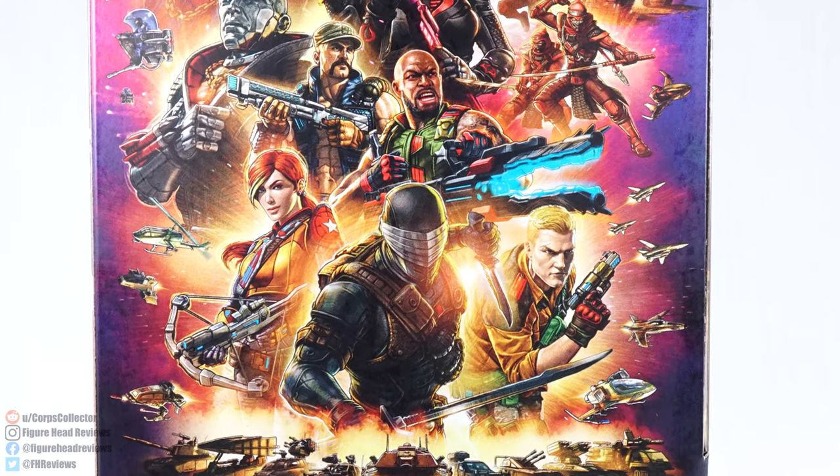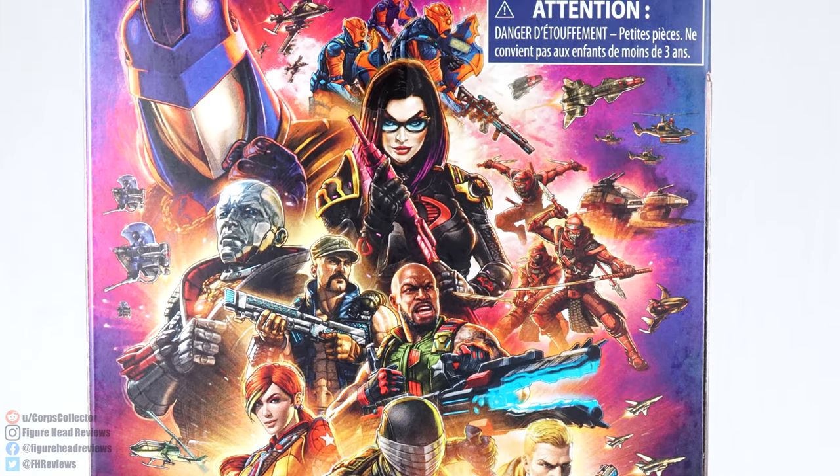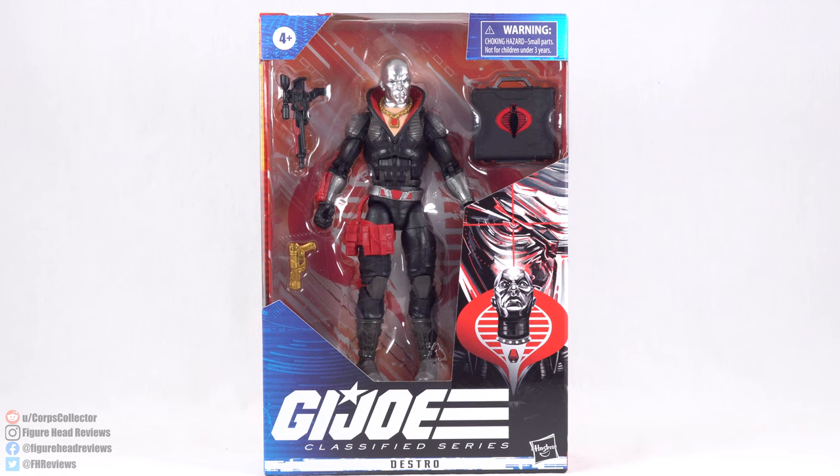On the back we just get that splash page again with all the G.I. Joe artwork, which I still love — it's very cool. On the bottom we have the UPC code so you can check with your local retailer to see if they have this in stock. But enough about that — let's get this open and take a look at Destro.